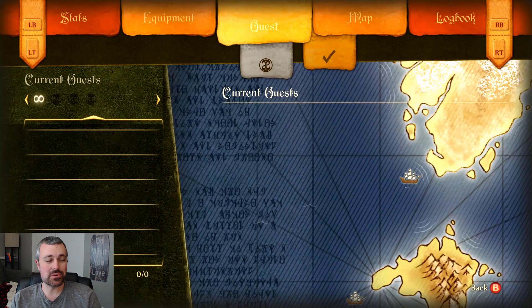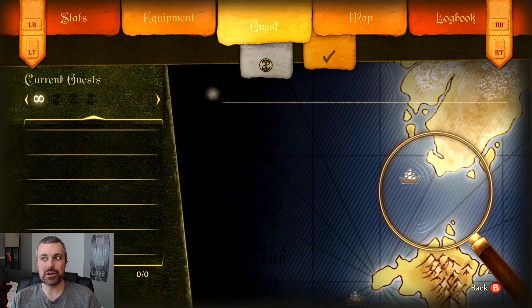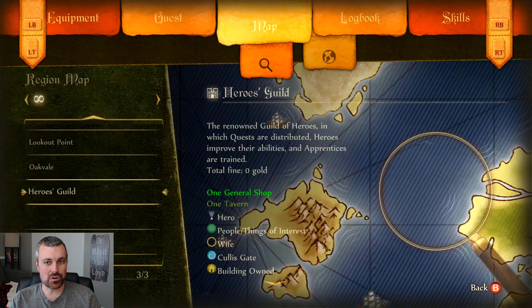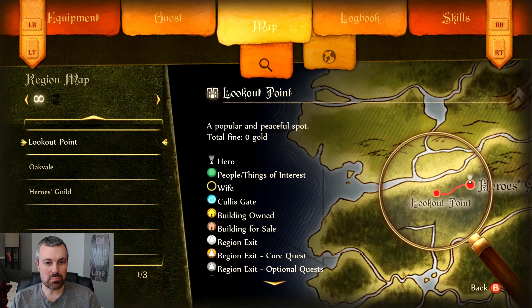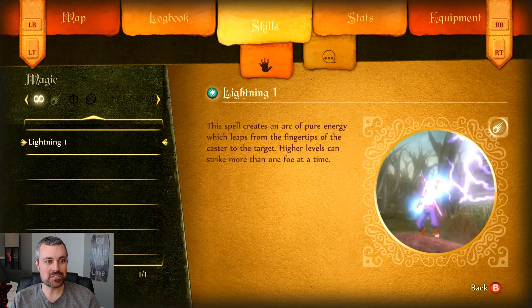We've got no current quests - we can do just about anything we want here. We're free as a bird. We've got the map, the world map and the region map. So this tells us about the Heroes Guild, Oak Vale, Lookout Point - we're probably going to be seeing those places in a bit. The logbook just tells us about how to use weapons for now.